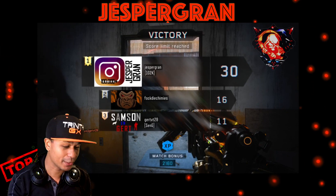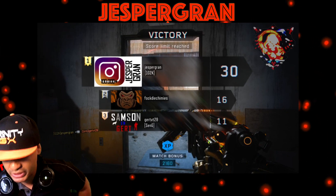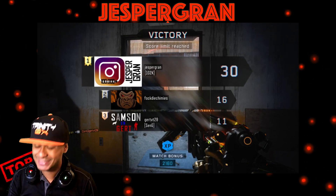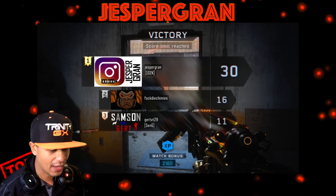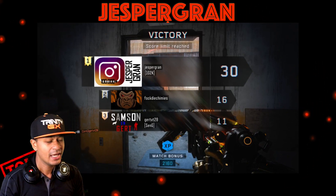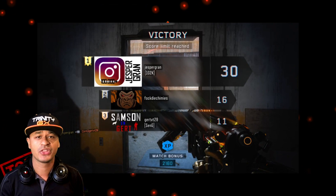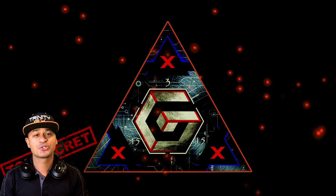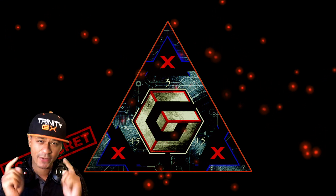Shout out to my boy Jesper — TGX partner dropping a 30 and 0 nuclear slash nuked out on free-for-all. I've never seen this happen before with an NX Shadow Claw, so props to him. TGX squad, if you want to get featured make sure you give this video a thumbs up and tell me why you want to be featured. Trinity GX — greatness redefined.